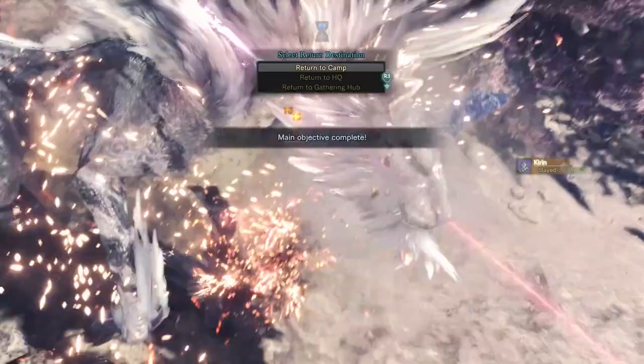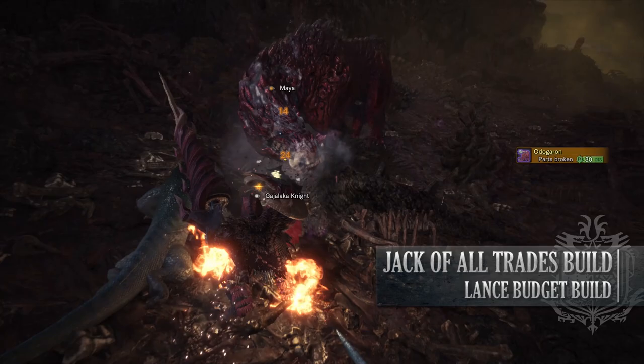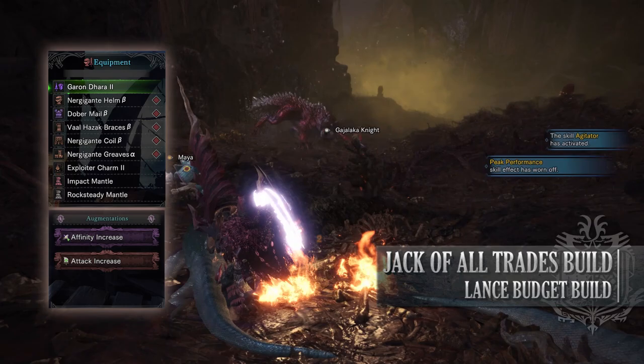Let's move on to the next build, which is the Lance budget build. This build is a little bit of an all-rounder build, providing you with high affinity, defensive options, high amounts of health, and even health regen. For this build, you'll need the Nergigante Helm Beta, the Dober Mail Beta, the Vaal Hazak Bracers Beta, the Nergigante Coil Beta, and the Nergigante Greaves Alpha. You'll also need an Exploiter Charm 2, and for my weapon I'm using the Garon Dahaka 2, which has an affinity increase augmentation and then an attack increase augmentation on it.